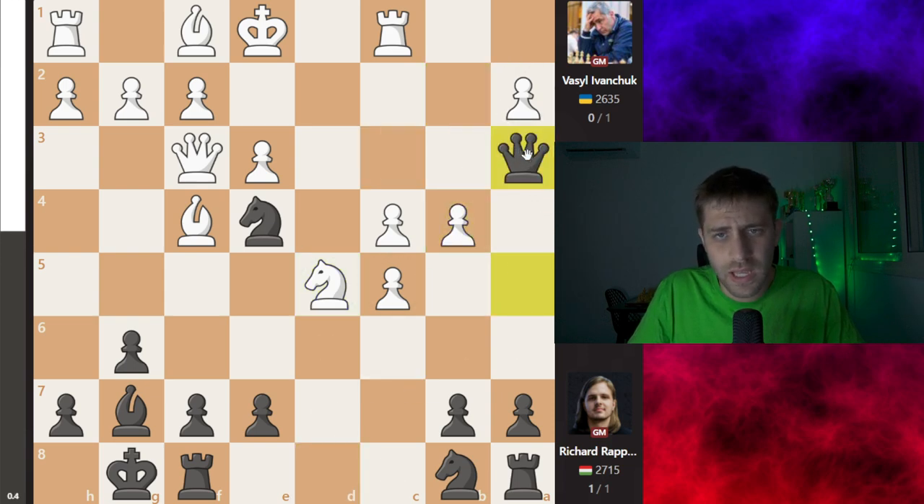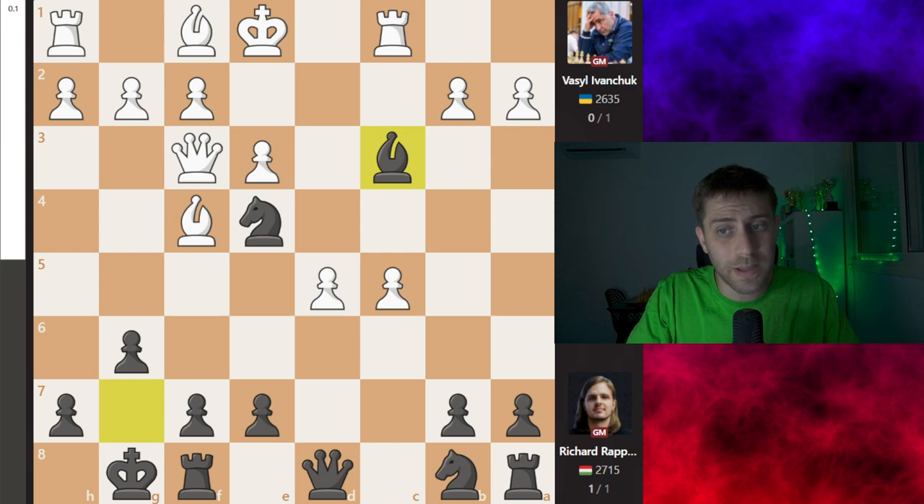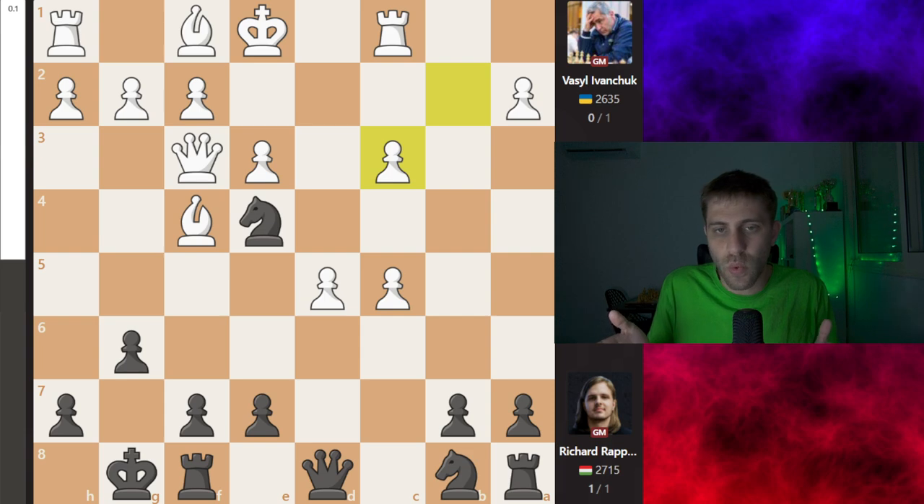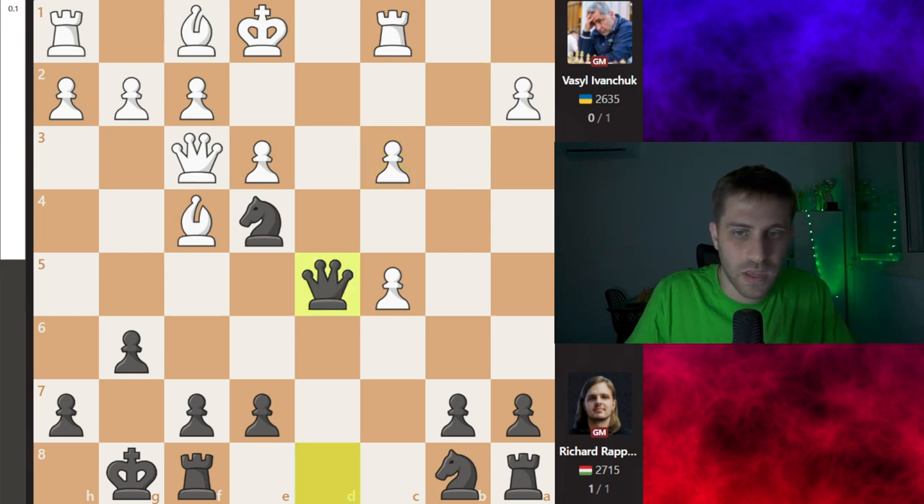And b4, queen a3, and it's very scary for this king on e1. The rook is under attack. Maybe f5, bishop c3, e6, knight c6 — the king on e1 is really open. So c takes d5 was played, bishop c3, what a move, b takes c3. In this position white has two bishops against two knights and two pawns up, but the game just started.